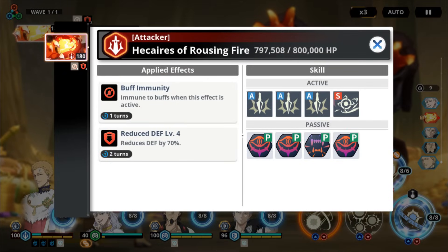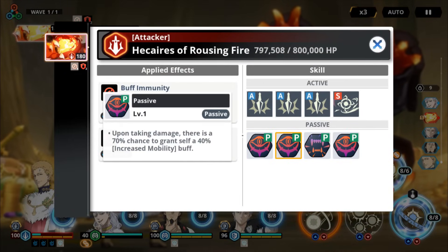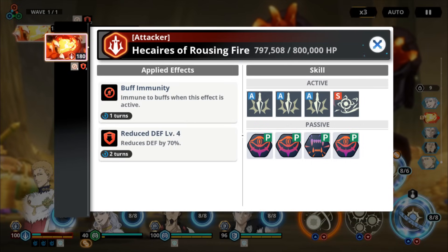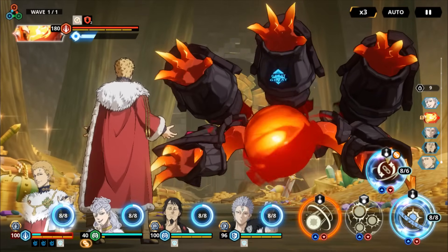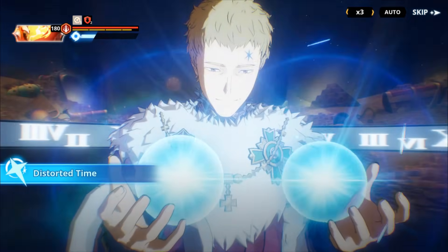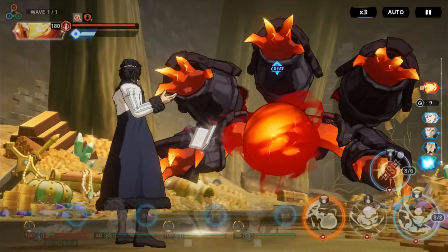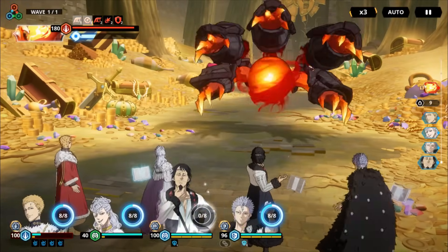We're gonna put buff immunity on the boss so he doesn't get his buff. The most important thing is this buff — anytime he gets attacked he gets a 40% increased mobility, and that's what you don't want. Once you have Nabara's Skill 2 with the skill page, it blocks buff immunity and stops him completely. Then you just use Skill 2 to reset him all the way back.